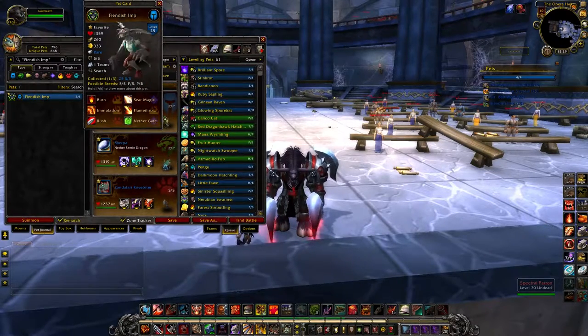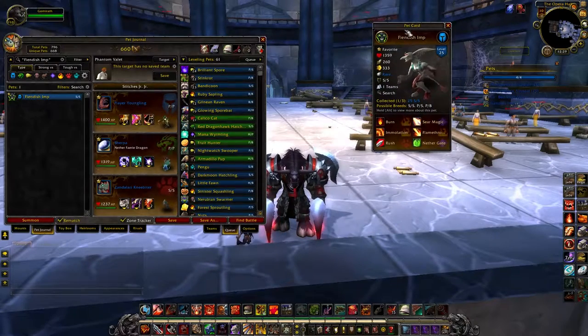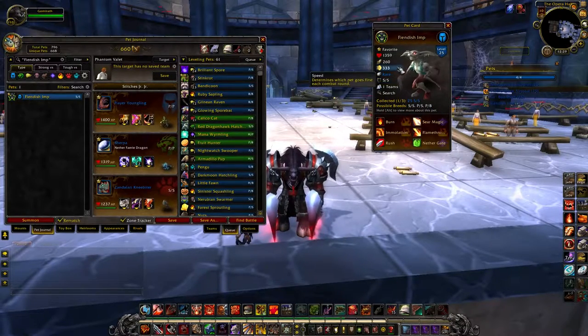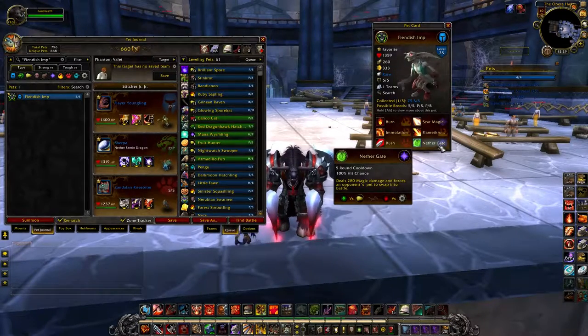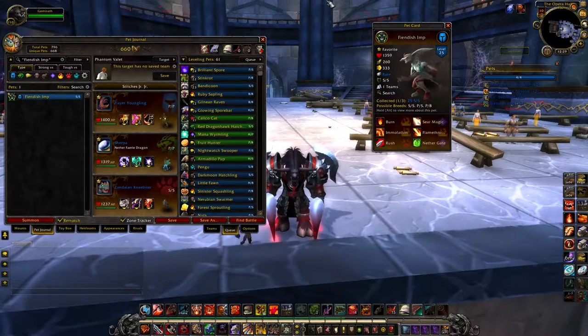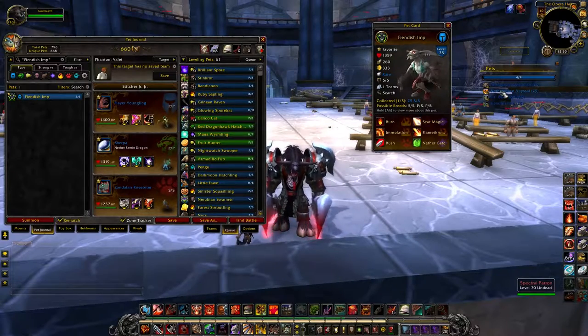This other pet is a Tier 1 pet, and you still see him all the time in PvP. This is the Fiendish Imp. The SS Breed is what makes this guy so great — it's a humanoid with 333 speed, a switch-out ability, and you throw up Immolate and then go into the back line. That's what this guy does every single time, and it is frustrating to go against him. The PvP video I have, the best PvP team in Legion, is directly designed to counter this guy.